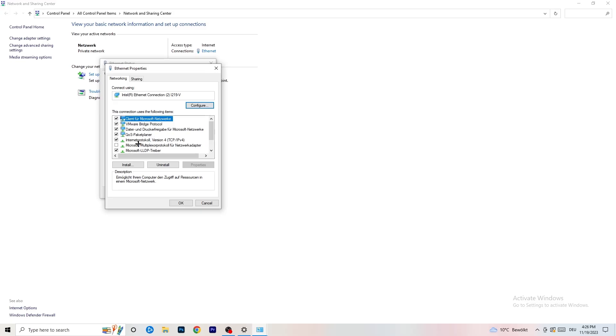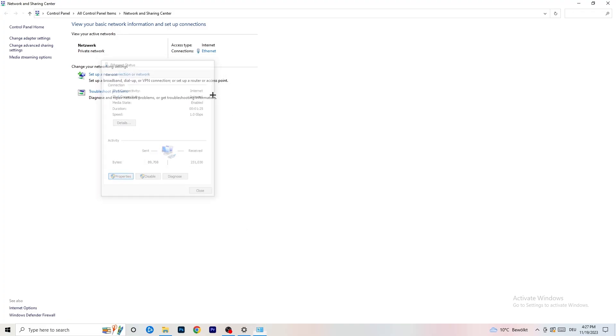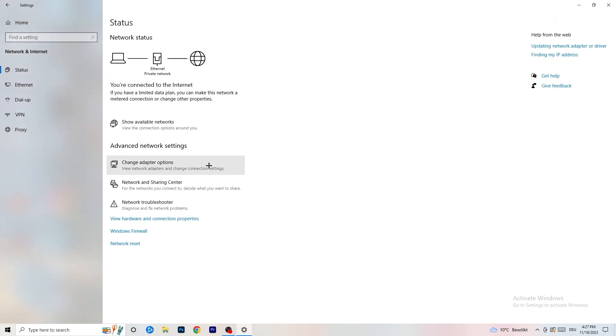Scroll down to 'Internet Protocol Version 4 (TCP/IPv4)' and open it. Select 'Use the following IP address' and in the IP address field type in 8.8.8.8. Then under 'Use the following DNS server address,' enable that option and type in your DNS server address — you can Google your DNS server address to find the right one. Afterwards click 'Apply' and 'OK.'